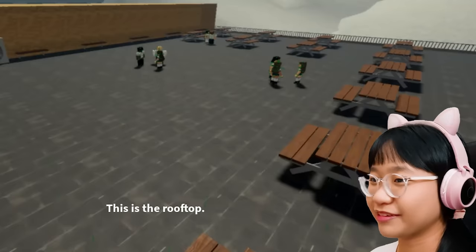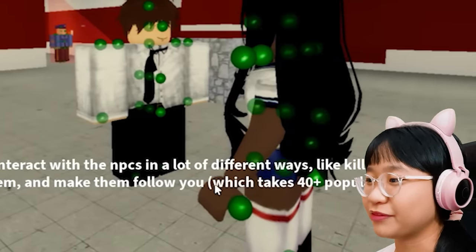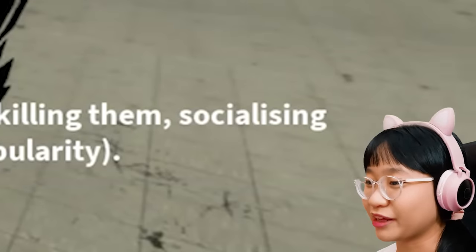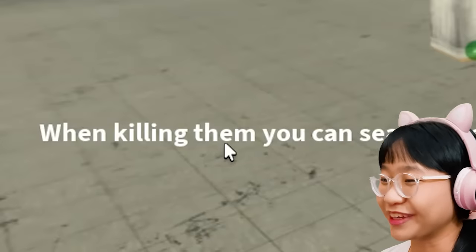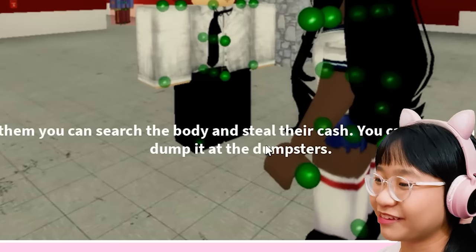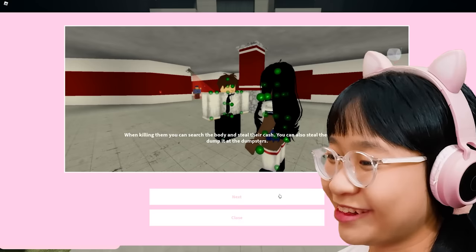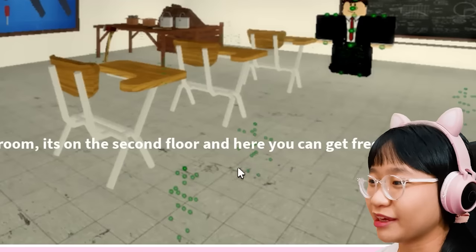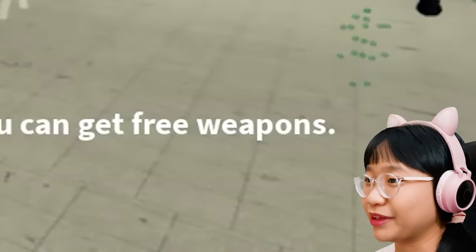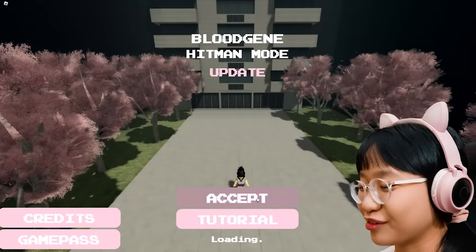This is the rooftop. This is the NPC — you can interact with NPCs in different ways, like oofing them, socializing with them, and making them follow you, which takes 40 plus popularity. When oofing them, you can search the body and steal their cash. You can also steal the body and dump it at the dumpsters. Oh, so that's what the trash bags are for! This is the arts and crafts classroom — it's on the second floor and here you can get free weapons like the saw, the screwdriver, and the hammer. So yeah, let's just play.